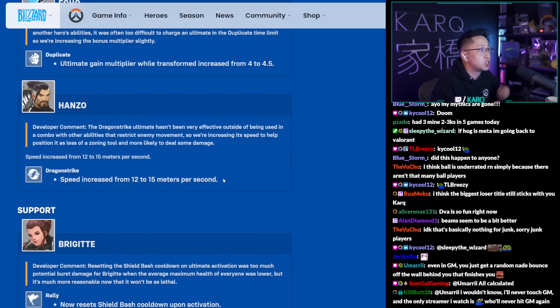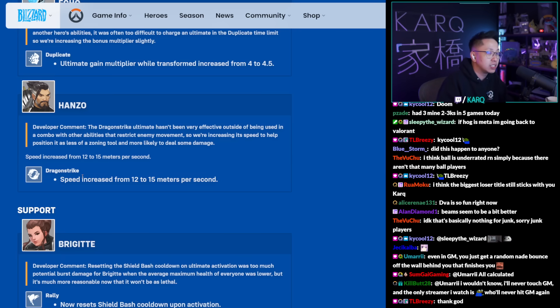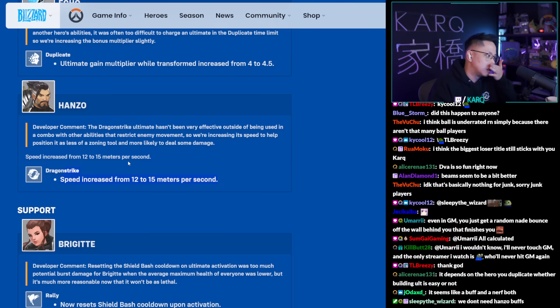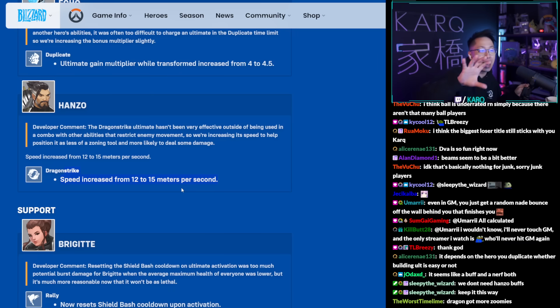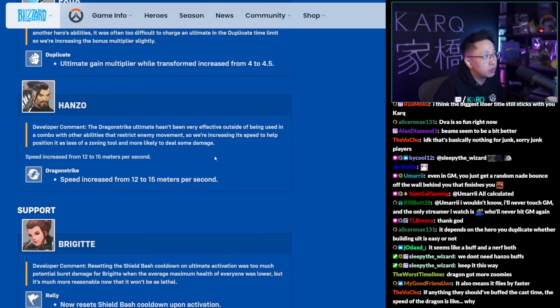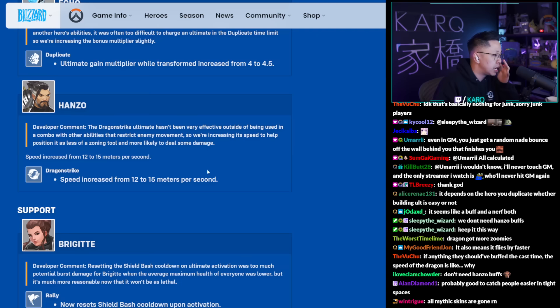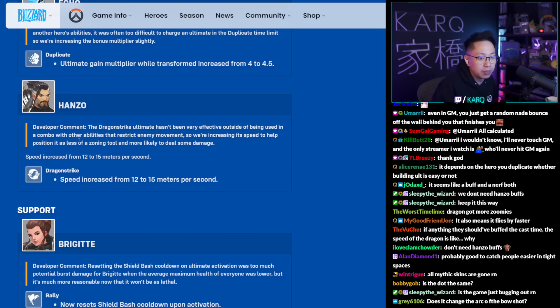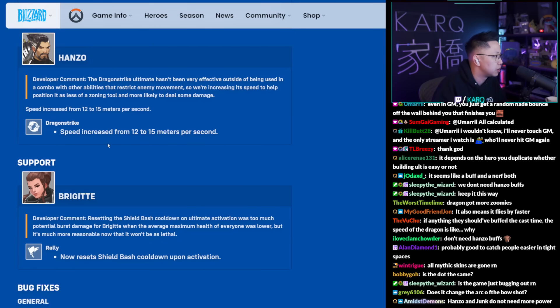The Hanzo buff is pretty much nothing. When they said Hanzo buff I thought they'd allow him to charge his bow while wall climbing again. The change makes Dragonstrike's dragon move slightly faster, so it's less of a pure zoning tool but you might confirm kills easier since it flies by faster. The tradeoff is the area isn't zoned off as long, but the kill confirmation value is probably better. Overall it's a nothing burger compared to improving his out-of-ultimate kit uptime — he remains C tier in my opinion.